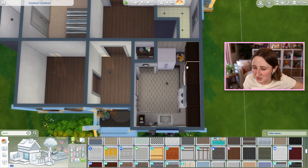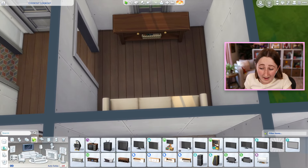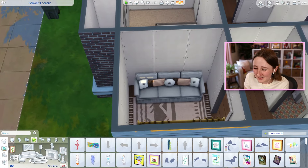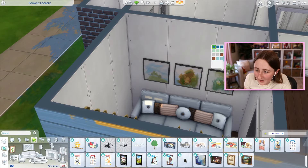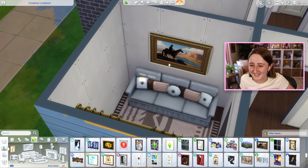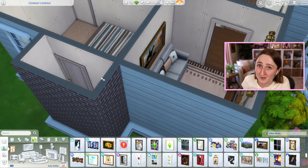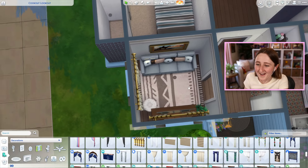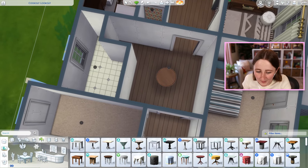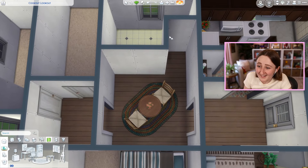I probably could have done a smaller kitchen, but I think I like how much space they have. Over here on this side is gonna be the living room, and this is probably why I should have done a smaller kitchen because now I have no space for it. It is tight in here, but I feel like it's kind of cozy despite that. I was gonna have this part be a dining room, but now that I think about it, it might be a little bit smaller than I even realize. It'll be fine — your Sims can still walk around this table, so that'll be okay.